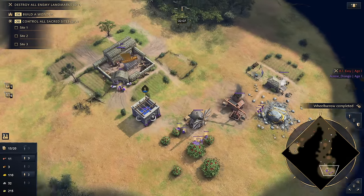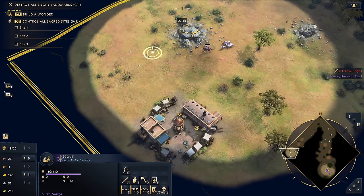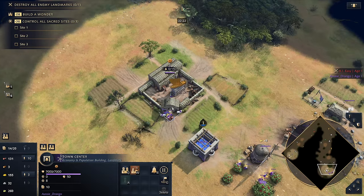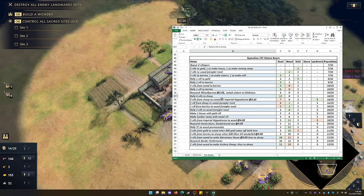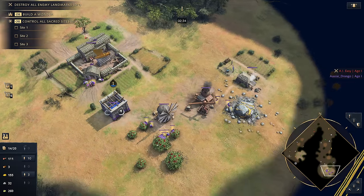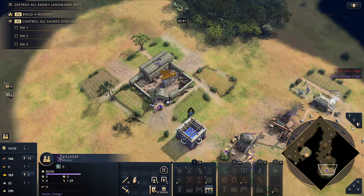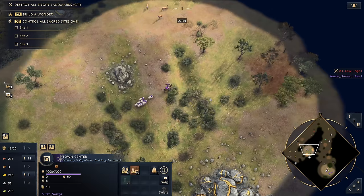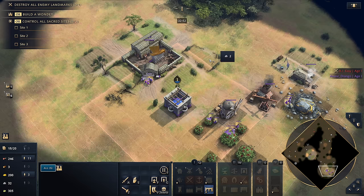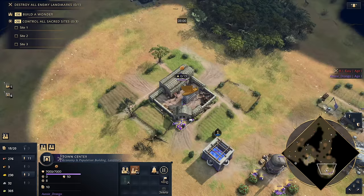At this point, we've got six vills going out to sheep. Let's talk about the landmark. There are two landmarks for the Byzantines: the Grand Winery, which is normally something you'd put on your berries, and then the Imperial Hippodrome — the cavalry landmark. Initially I thought the best landmark would be the Grand Winery, but when I ran the numbers it just doesn't stack up. I can't find a way to make it work other than going for 2TC and playing very passively for the first 20 minutes.